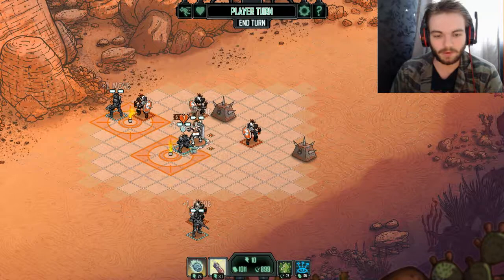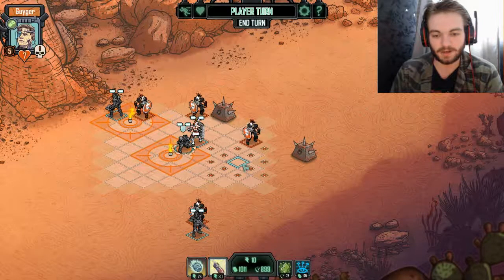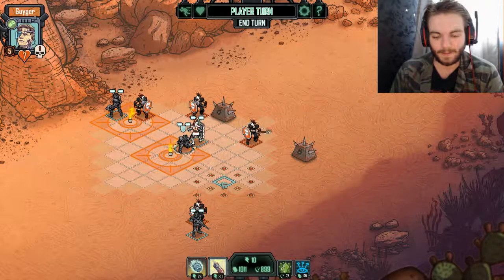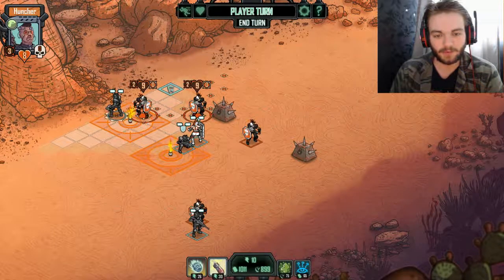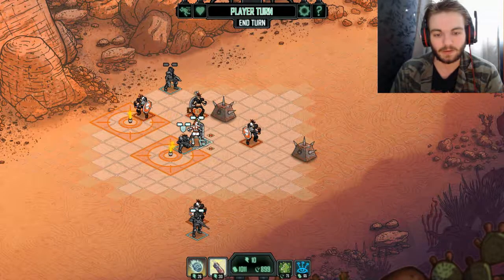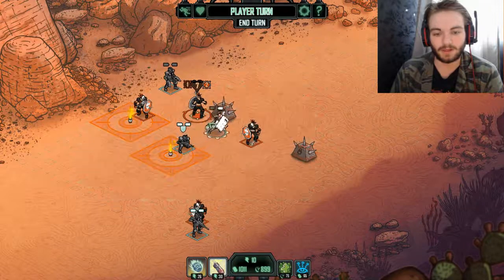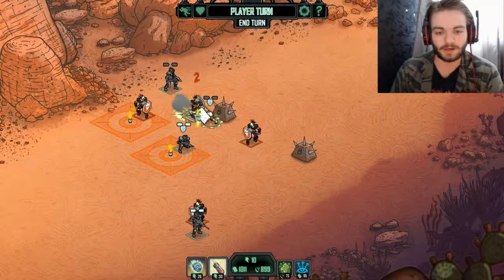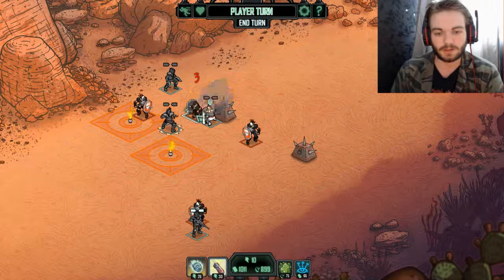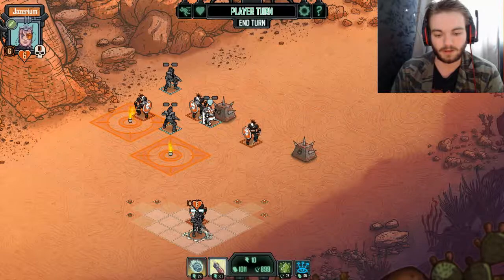Not only do they have grenades, they also move very fast and have a ton of health. The molotovs hurt themselves, which is good. But the boss is heading up and he's faster than I was hoping for. The bad guy seems to have no idea what he's doing though, which is nice to see.